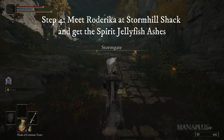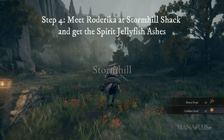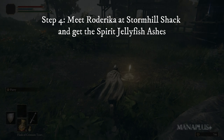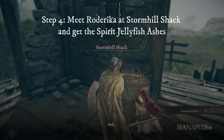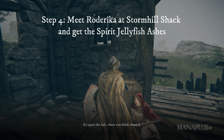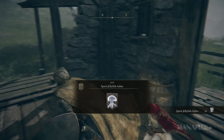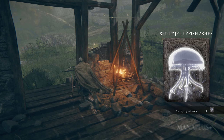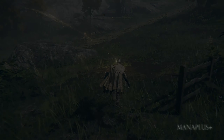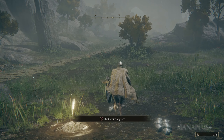Step four: go back to the gate where you met Melina, get on your horse, and ride straight to Storm Hill. There are a few guards along the way — you can defeat them to gain some extra runes. Then touch the Sites of Grace outside the small wooden shack. Inside the shack, talk to Roderika and keep talking to her until she gives you the Spirit Jellyfish Ashes. This item allows you to summon a jellyfish, which is quite useful in the early stages of the game.